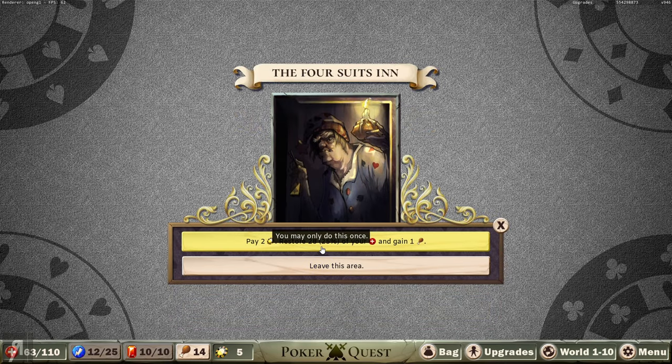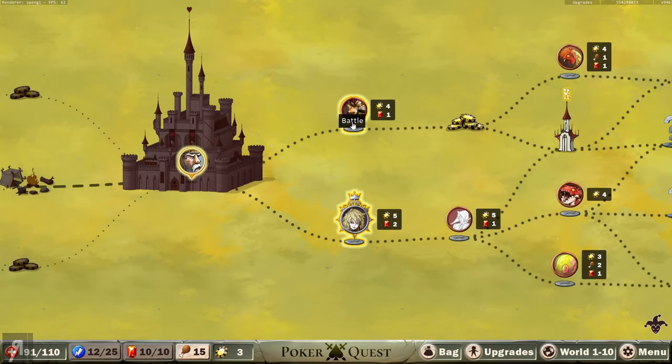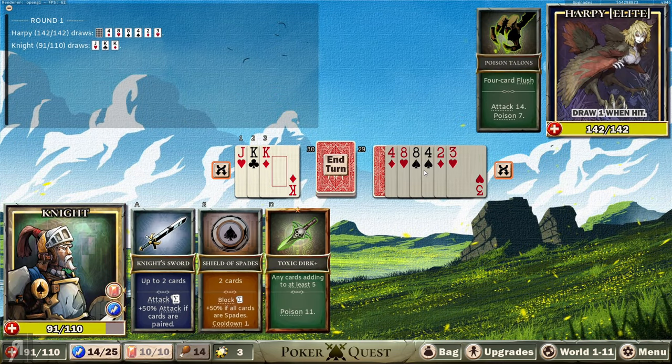Alright, pretty happy to move on. There's an elite battle down here and the Temple of Kings. Let's go to the elite battle - it's a harpy! It draws one card when hit, has 142 HP, and needs a four card flush - four cards of the same suit, regardless of value - and it also inflicts poison. I'm going to bet they won't get this that often. As you can see here, they have two hearts, two diamonds, and two spades - there's no way they can make a four card flush now. We're pretty good.